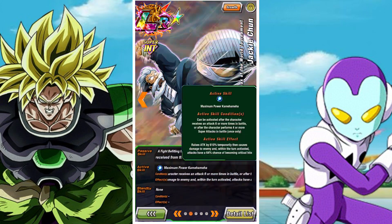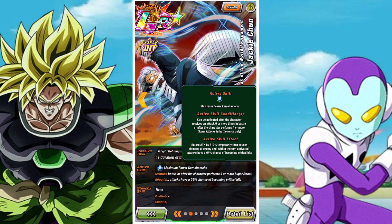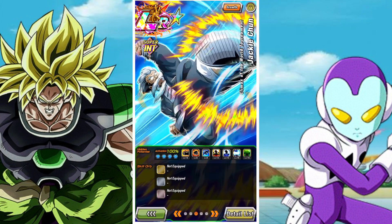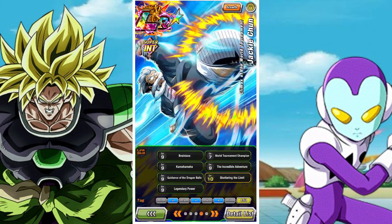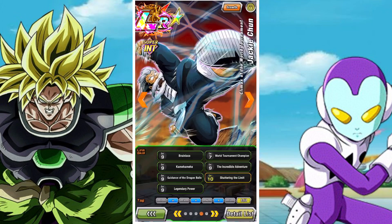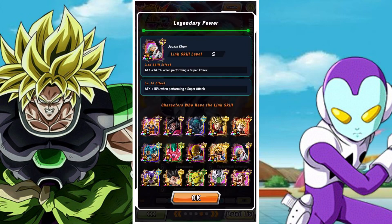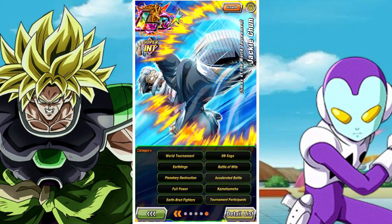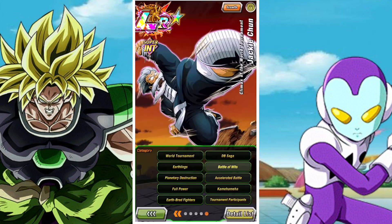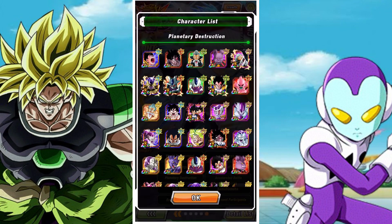He has an additional attack of 20% with each super attack performed up to 60%, and additional defense with each attack received up to 60%. When an enemy is hit by his ultra super attack, he will reduce damage received from that enemy by 50% for the duration of that turn. His active skill raises attack by 610% temporarily, causes damage to the enemy, and within the turn activated all of his attacks have a 64% chance of becoming a critical hit. It can be activated after receiving an attack 6 or more times in battle or after he performs 4 or more super attacks.